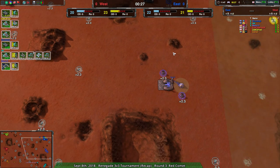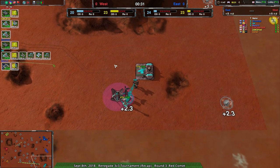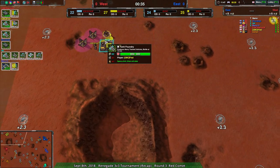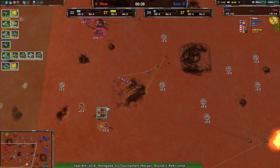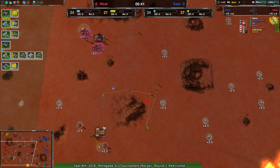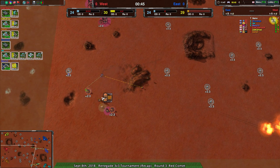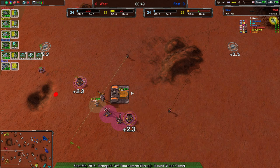On Team 400's side: Cloakie for 400, Manu already going for Hovercraft, and Rav going for tanks. Going for multiple factories does mean you have things set up at different locations, making it a little easier to get forces where you need them — especially slow forces like tanks. But generally you want factories of a variety, not the same units multiple times over.